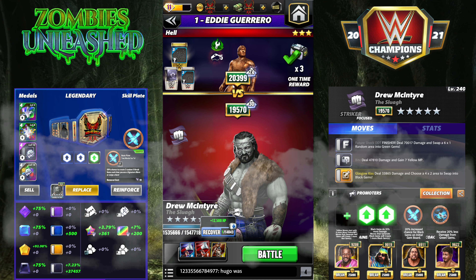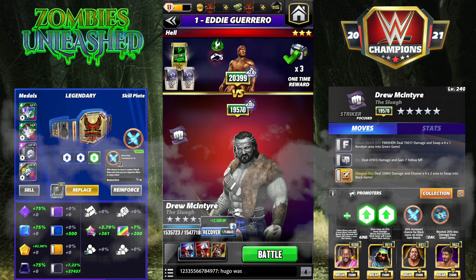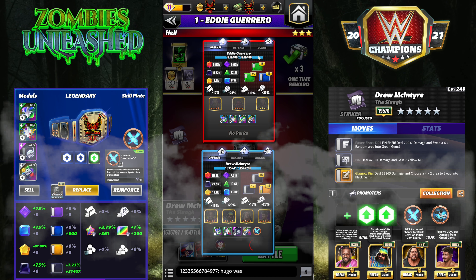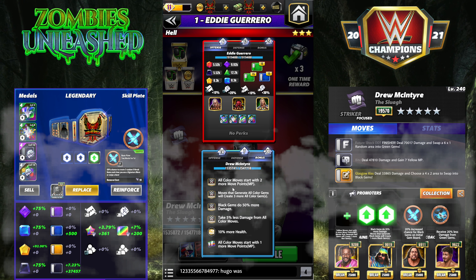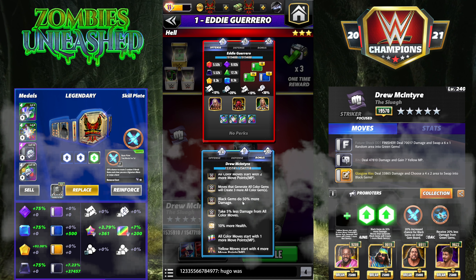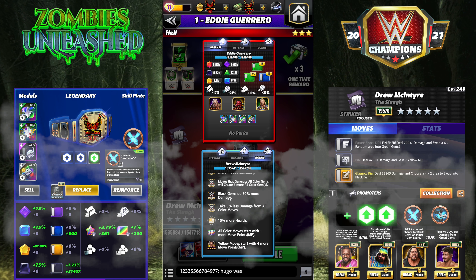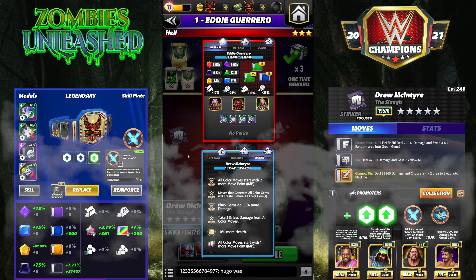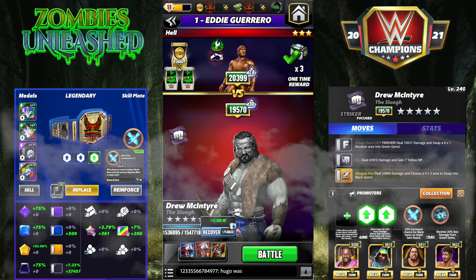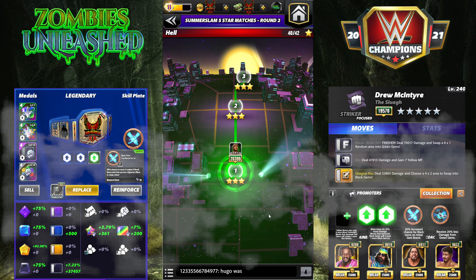I have tour perks of only plus one MP, no bonus on a match. Drew's monthly bonus is active and he's got a few good ones: all color moves start with two more MP, he's generating three more, and black gems do 50% more damage. So he's generating a lot, the blacks are doing 50% more damage, and all moves start with plus two. Keep that in mind as we get in here.